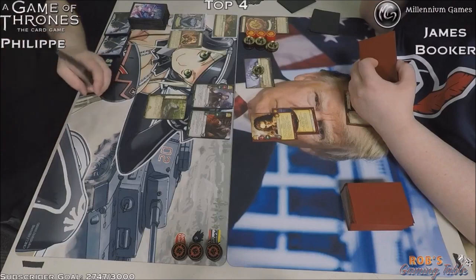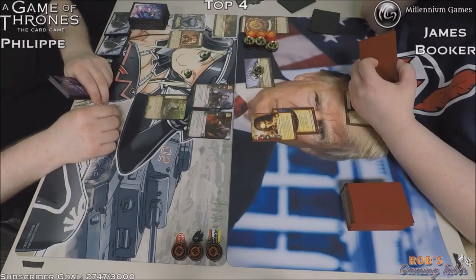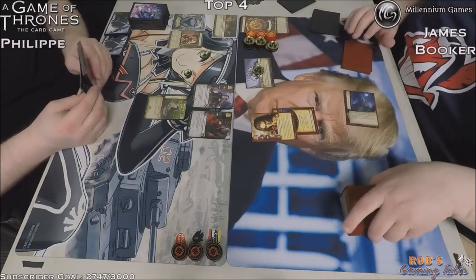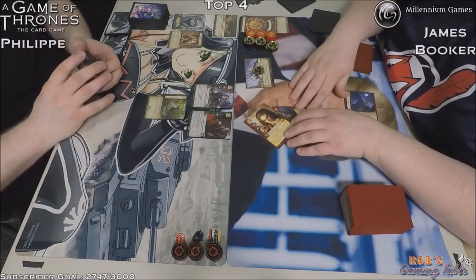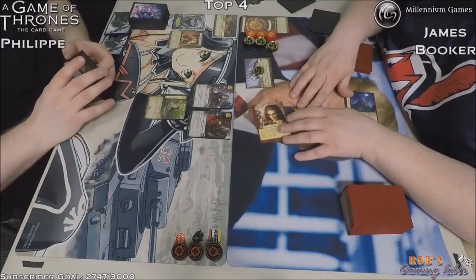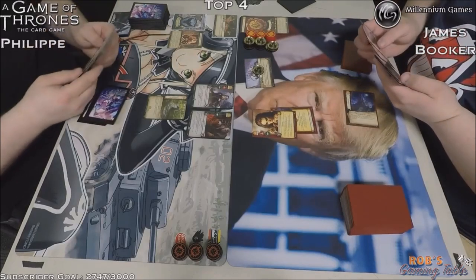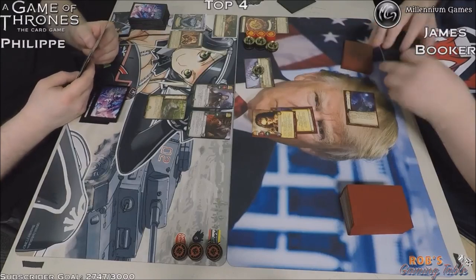It looks like James is in a tough spot here. He's sitting in the top four — you make some goof-ups in this first round, this could be the end of your day in the tournament. He's trying to play real careful. I don't know if he's got himself in a tight spot. He's trying to think probably what's in his opponent's scheme plot, what challenge he wants to do. He might get an unopposed challenge here. If you get a military off, you could kill someone, but Cotter Pike will defend.